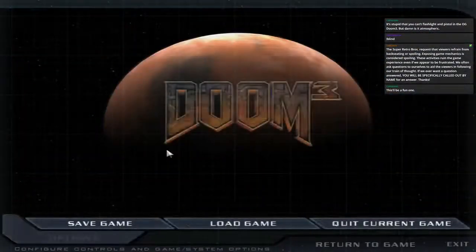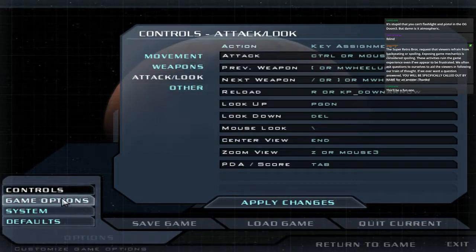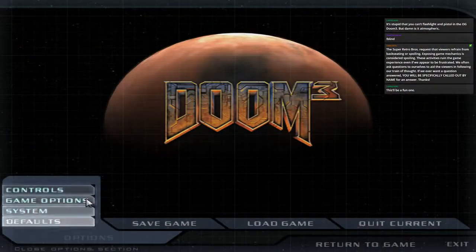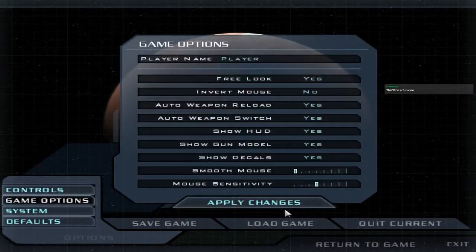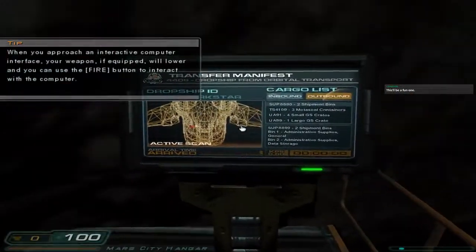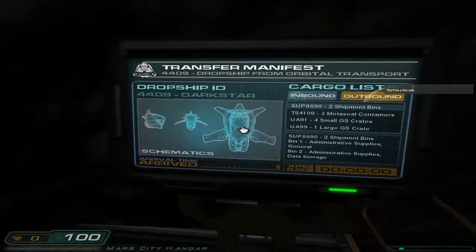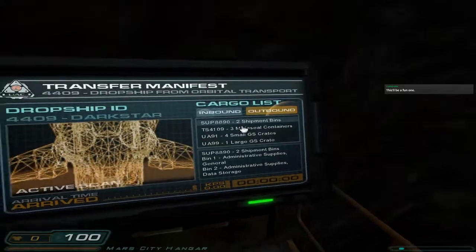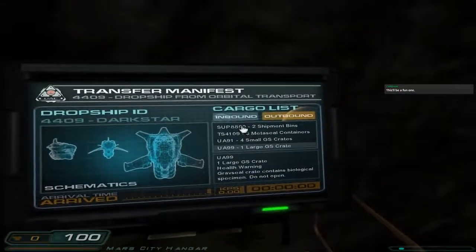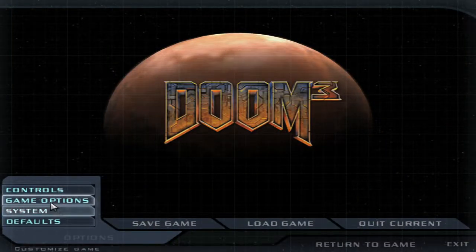Anyway, here we are. Welcome to PC gaming. When you approach an interactive computer interface, your weapon will lower. Whoa! Cool! Boop boop boop boop — nice! That's cool, man. This is like what they tried to do with Duke Nukem Forever, where everything was interactable — you could flip all the light switches and play pool. And then you ran out of things that they took time developing.